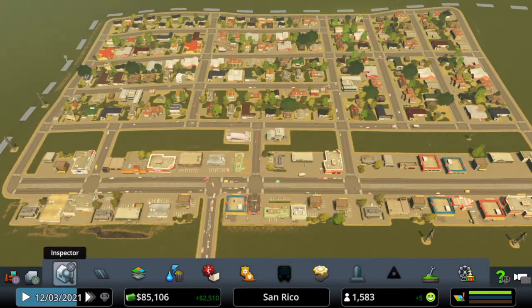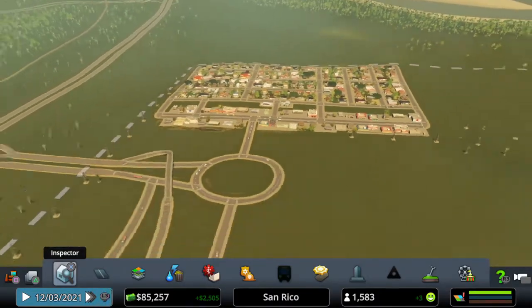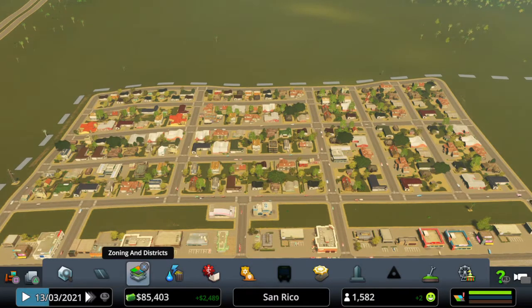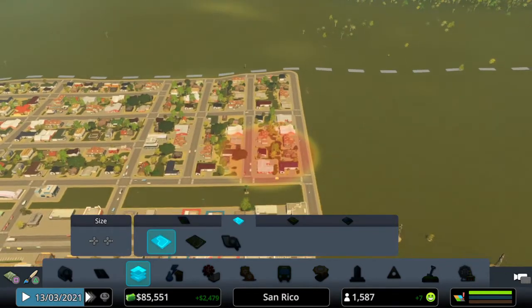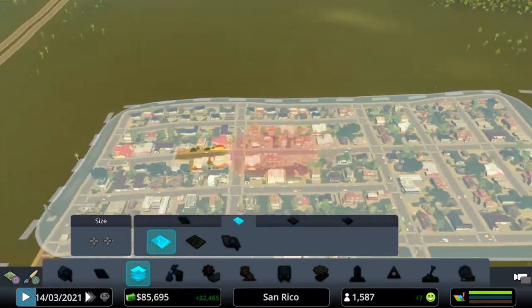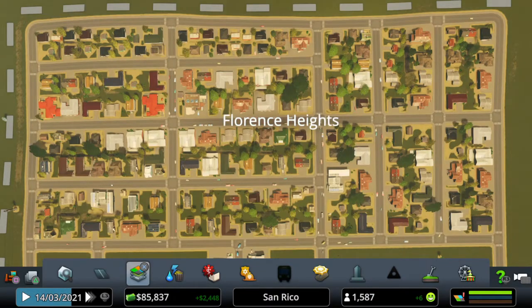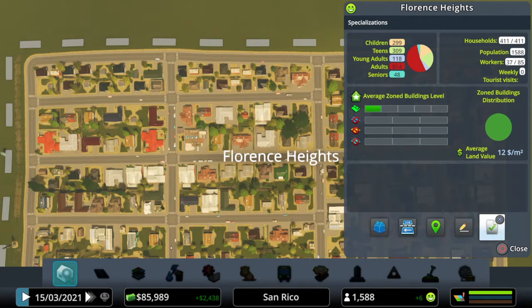Right, so districts is probably one of the more handy features. We've got one district — this living area here. If we go into zoning and districts, across to the pink districts, we're going to select that and highlight this district. There we go — floor and sites. You can rename these districts if you want. If you press circle to go back, click on the inspector and highlight that, there we go — you can rename it.